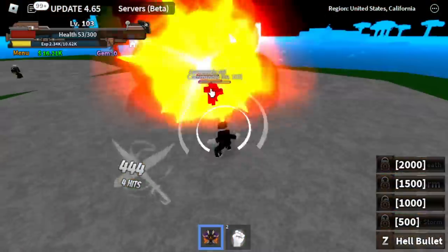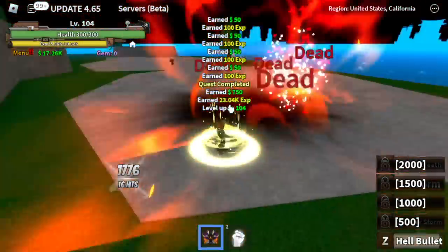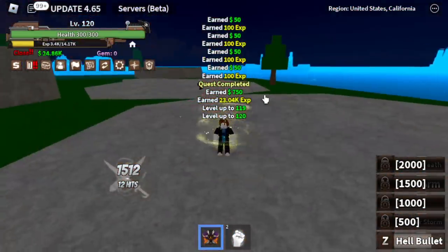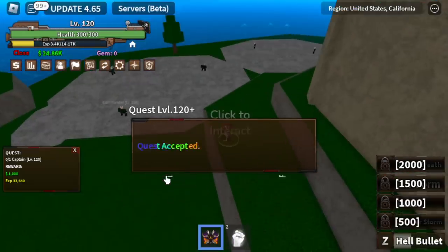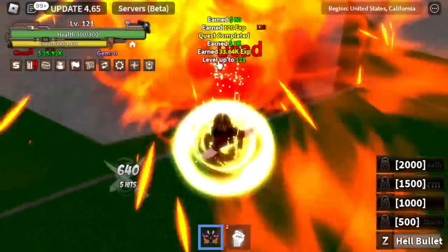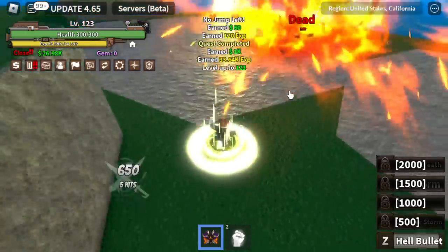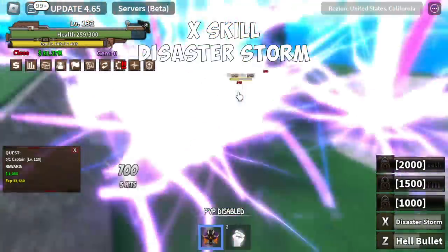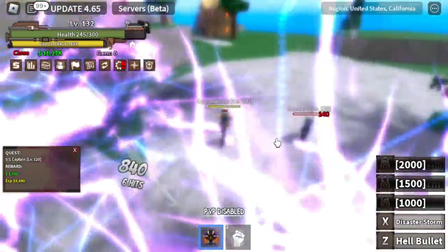You're gonna level up here 20 times. After the Commander, the next stop is the Captain. The NPC is located in between the commanders. He's also easy to defeat — this is a single target enemy. Okay, we'll be unlocking our X-Skill, the Disaster Storm. This is a full multi-target skill. We'll move on to our next target once we reach level 145.